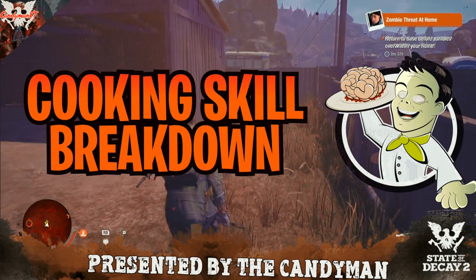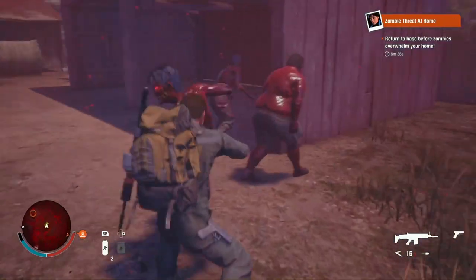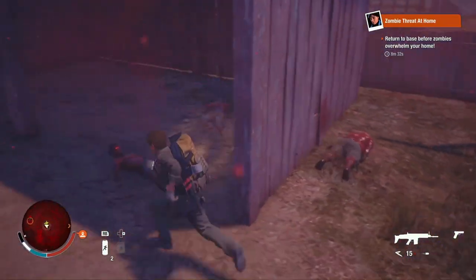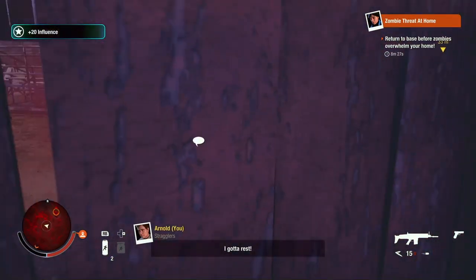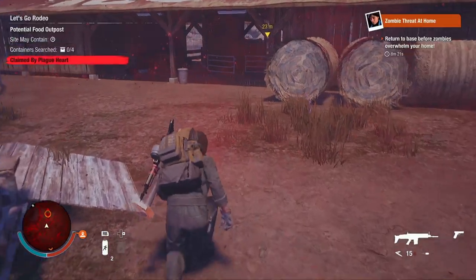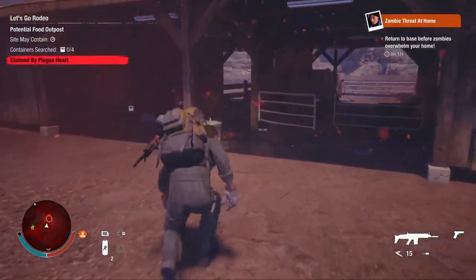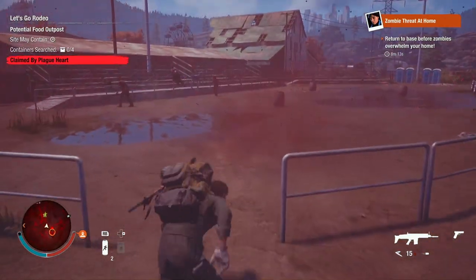Today's Apocatip is a breakdown of the cooking skill — one of eight community skills available to every community. With the cooking skill you'll be able to unlock kitchen level two, upgrade your kitchen, prepare feasts, and your survivor will randomly salvage ruined food and turn it into snacks or cups of coffee.